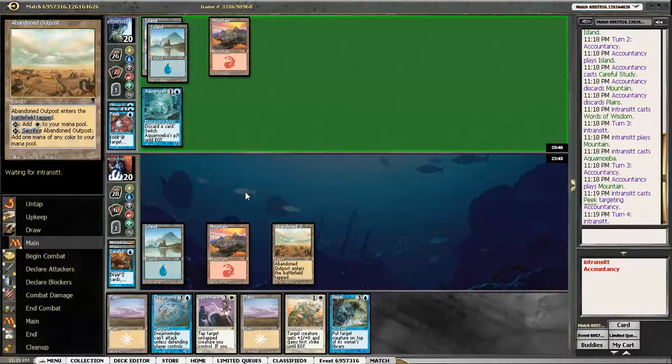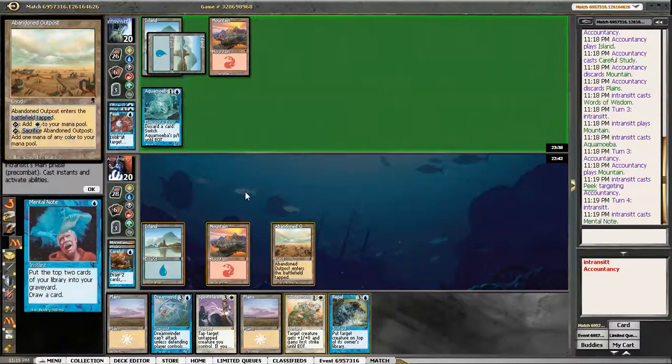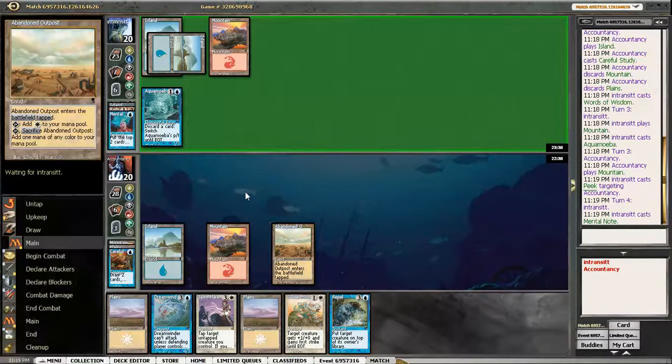I could understand an argument for getting rid of it, saying like I want to keep information hidden. But our opponent is cycling through so much, they're going to have Flashback. They're going to have Threshold in no time. It's insane.